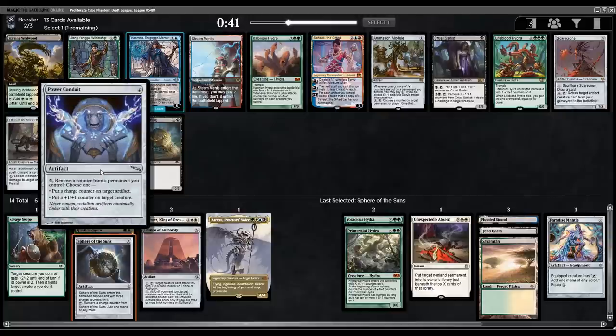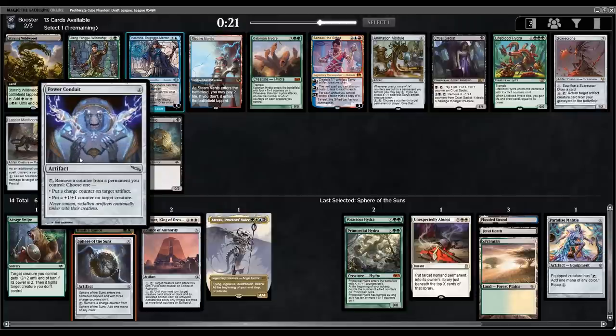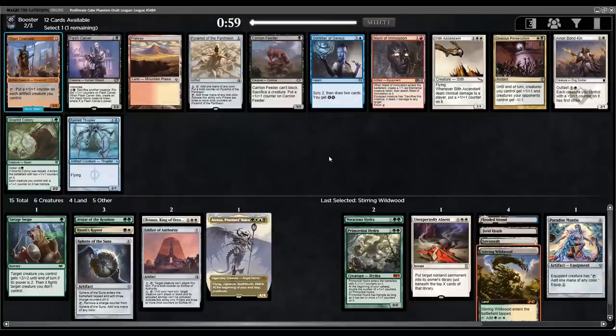With Power Conduit and any Saga, you can remove the time counters off Sagas to keep resetting them. I passed a History of Benalia in pack one — with Power Conduit and History of Benalia you can consistently get a 2/2 every single turn by removing one counter, putting a 1/1 on a creature, and it keeps resetting. Super powerful, super underrated. But here I'm going to take the Stirring Wildwood or Colonian Hydra — let's just play it smart and take the fixing.